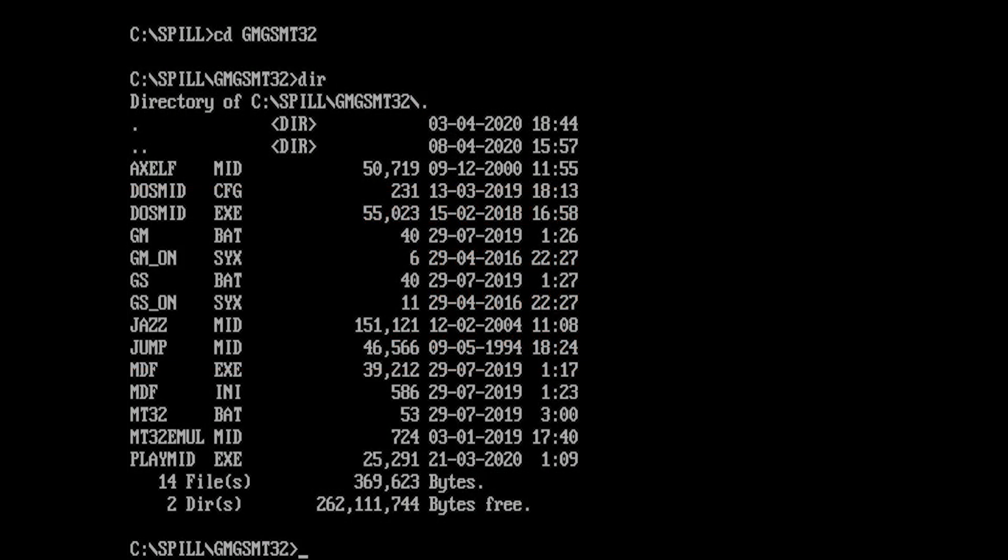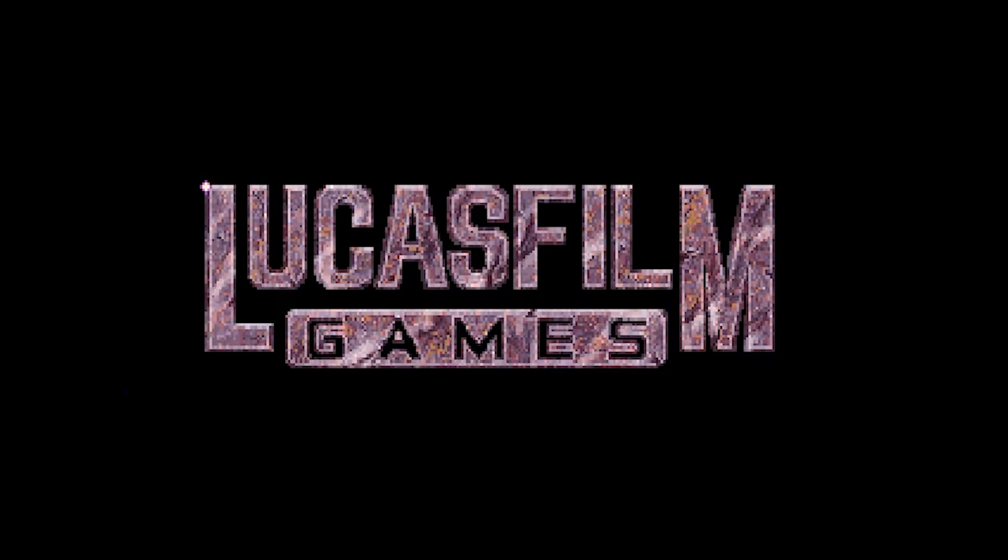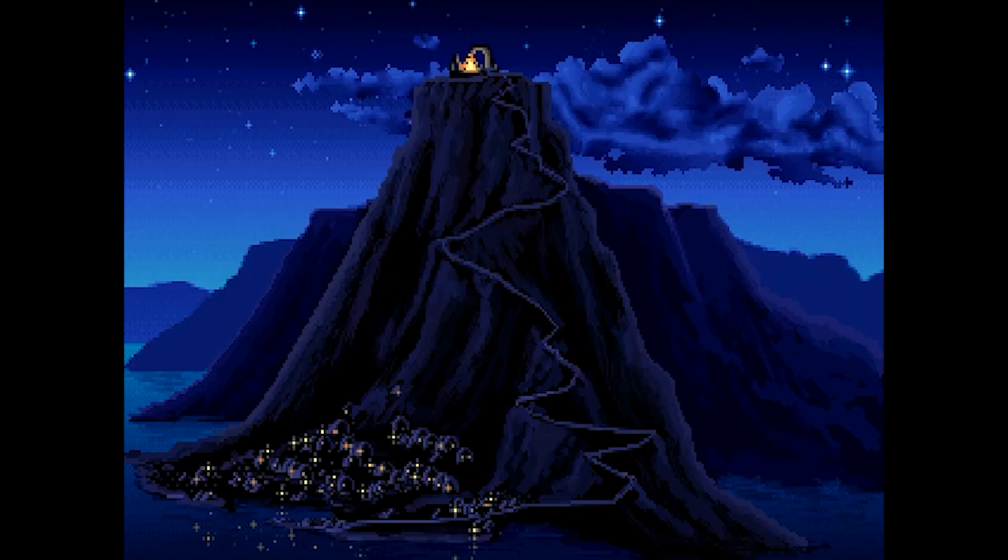Some games have no support for General MIDI, but they support MT32. You can set the DreamBlaster X2 to use the same instruments as an MT32. You can do this by sending a signal to the X2 to set it to MT32 mode. Just download a file from Vogons, start MT32.bat and you are in MT32 mode.